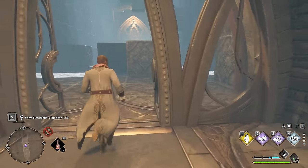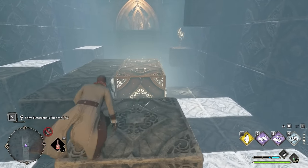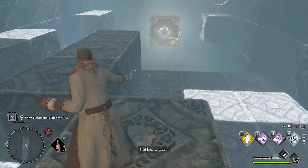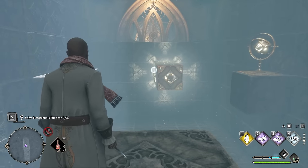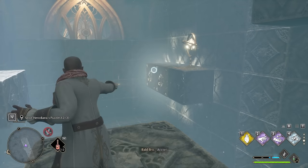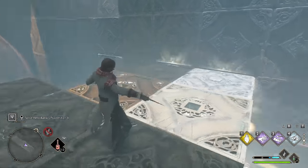All right, so here's the third puzzle. This one's probably the most complicated of the three — it can be really confusing. But we're going to start off here by climbing up here. We're going to use Depulso to move this thing all the way to the back here. We're going to stand on the left side here, and we're going to use Depulso on the left side to move it into the right corner. And then we're going to use Accio to bring it forward, and then Accio to bring it to the left.